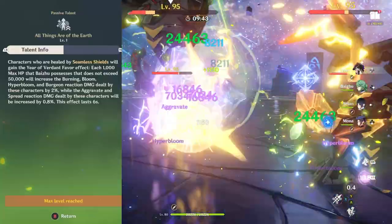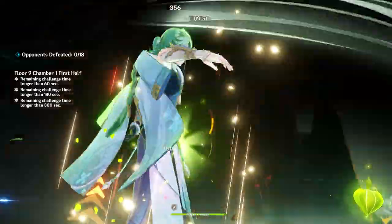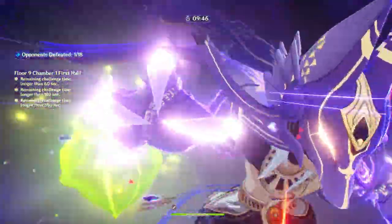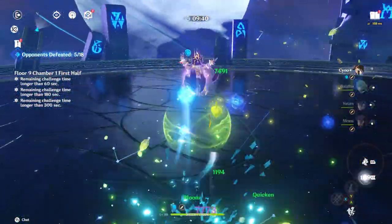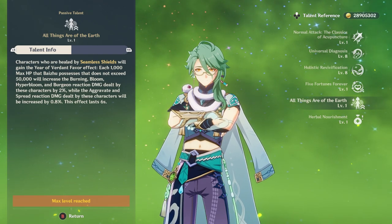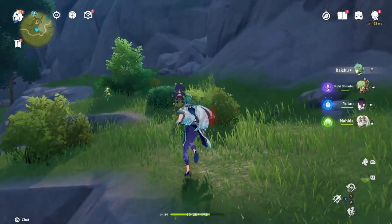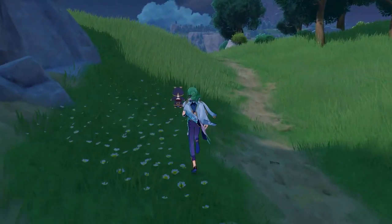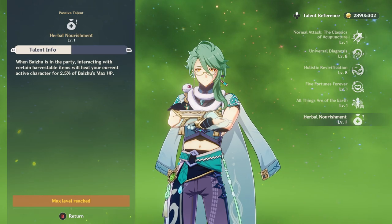He's a really nice buffer for not only reaction damage — he's a good healer, he helps with shielding, he has the overall package as a support. He's almost a good replacement for Nahida if you have Nahida on another team and need a Dendro applicator for the other side of the Spiral Abyss. He also has a fun exploration passive where, when Baiju is on your team, picking up harvestables restores some max HP — kind of like a mini NRE.